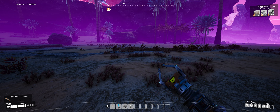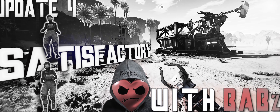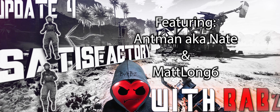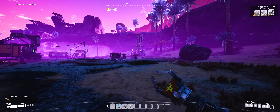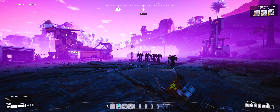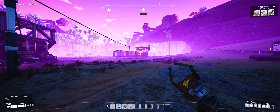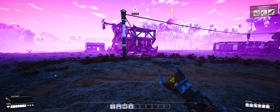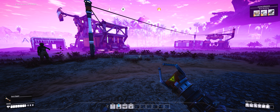Welcome to Satisfactory! We've decided to work on making our first factory here. Nate's been running our electric for us and they've already kind of started. We're making iron pipes and iron sheets, which are the two first basic factories you'll start out with, so we'll be working on that.